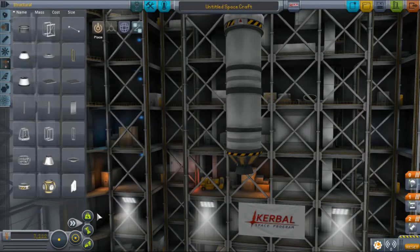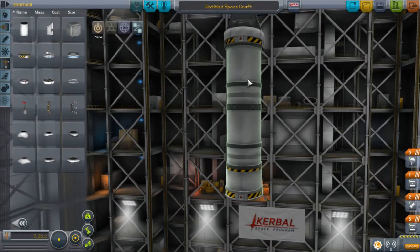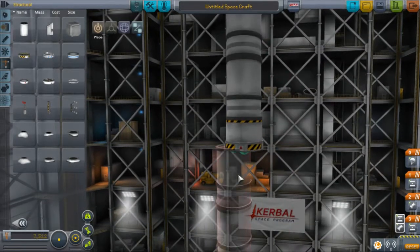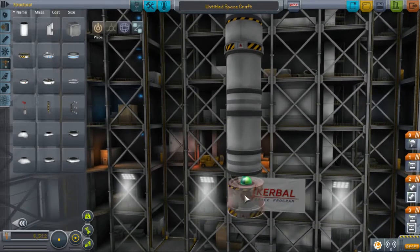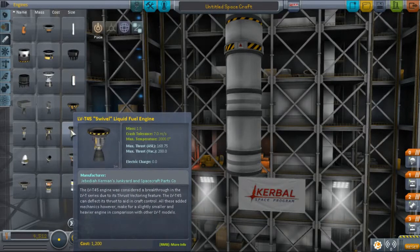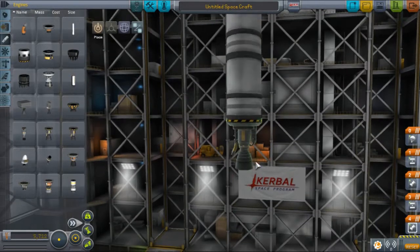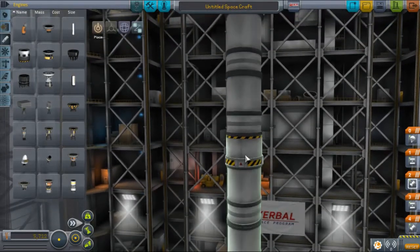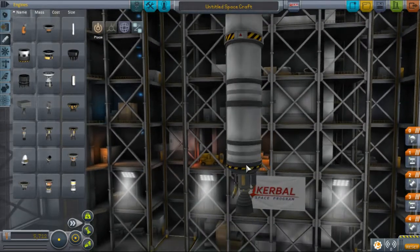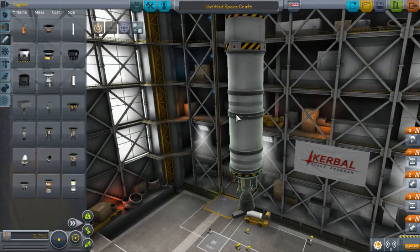We're going to have another stack decoupler and then another couple of fuel tanks. We'll replace the engine with the LV-T45 Swivel liquid fuel engine. This has a much higher thrust than the Terrier, but a much lower specific impulse, so it's going to drain through fuel much faster.